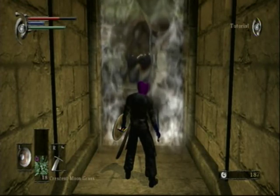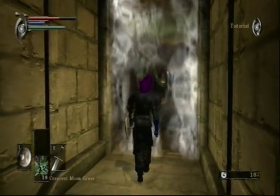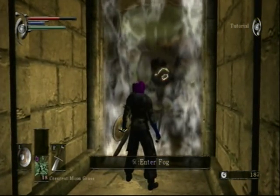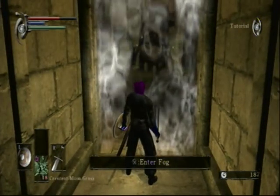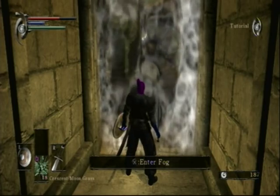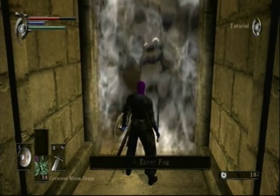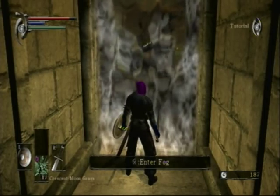I could actually hear the snarling of the first boss, the Vanguard, through this area right here. You can hear him right now — very intimidating. You can kind of see him through this glossy fog. These fog gates split up different parts of the level. They sort of act as — not really checkpoints — but they factor into the multiplayer experience.